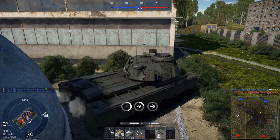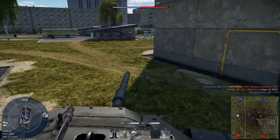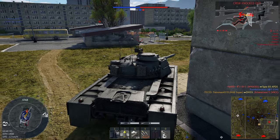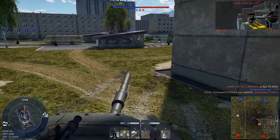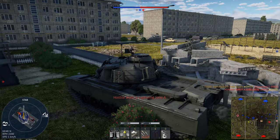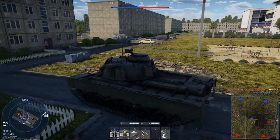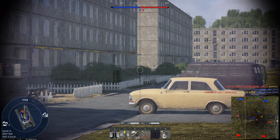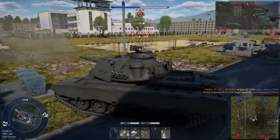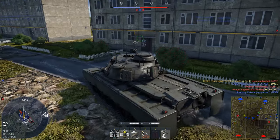I'm going to regain a crew member. There's a tank in front of me but also one to my right, so I'll focus the right one first. That's bad — it's an M247. Let's get behind this building and hope he pushes us. There he is — turret shot to the turret is always safer on the M247 because that's where all his ammunition is.